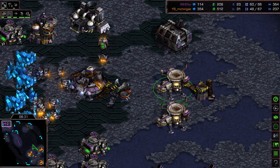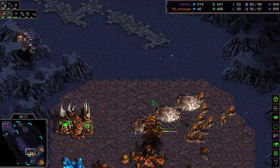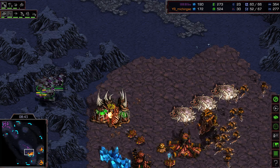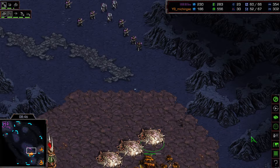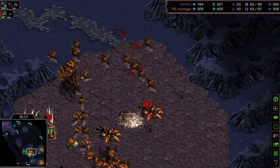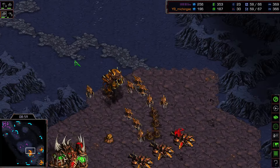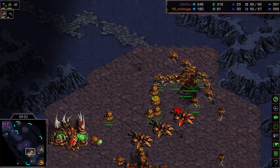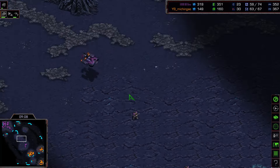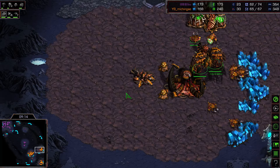The Zerg senses something coming, preparing defenses — knowing that only a few wraiths can't be Flash's main army. In comes the push, but the sunken colonys should be ready on time, so great timing for Hyan. Lots of marines will lose their lives here, but reinforcements are also pulling forward. The Zerg tries to move out a lot but then transitions into lurkers, making the defense look really strong. Flash may need to try something different — there's that dropship.